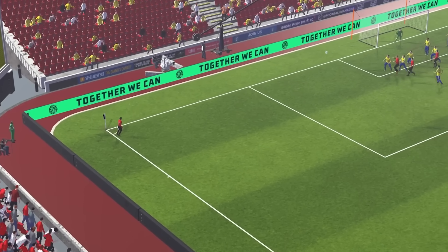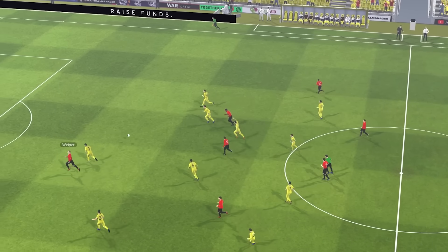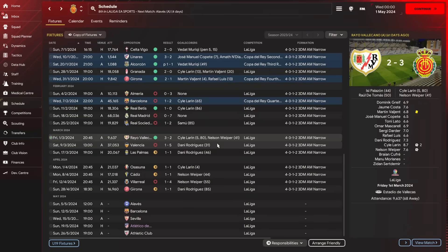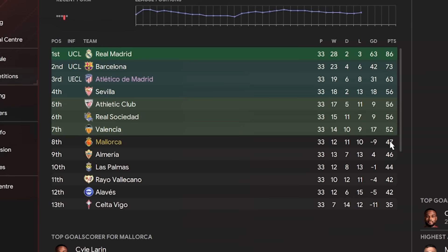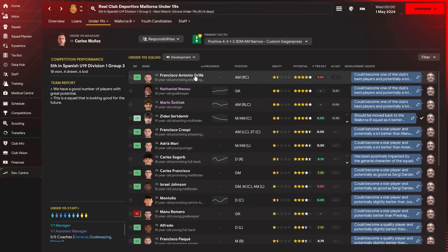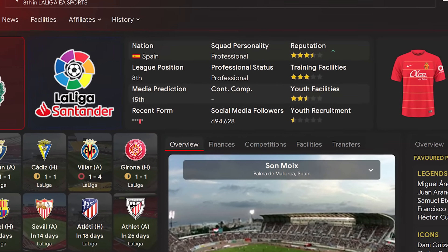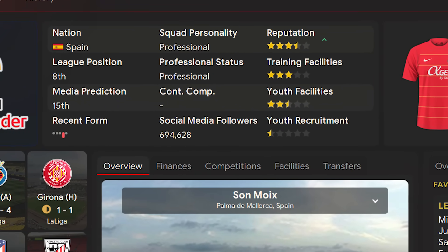We drew three more games in April, but Nelson scored two goals in four games — it's just a case of whether his price tag is worth a permanent deal at the end of the season. Just one win and four draws in the last two months harmed our push for European football, but that would have been an overachievement anyway. The original plan was just a mid-table finish, which we should definitely do. The youth intake gave us a couple of new talents with potential, though Mallorca only have half a star for youth recruitment — something I'd like to improve every season.